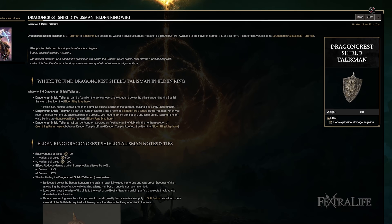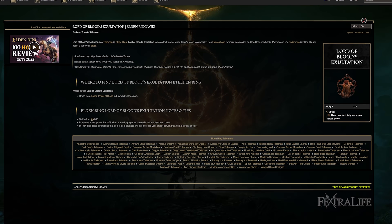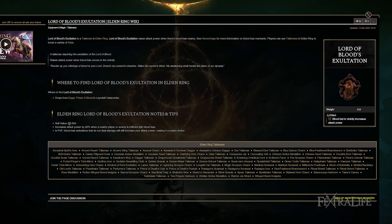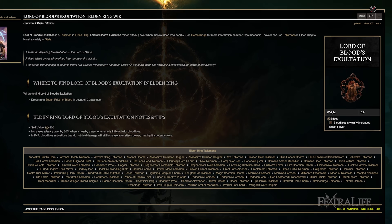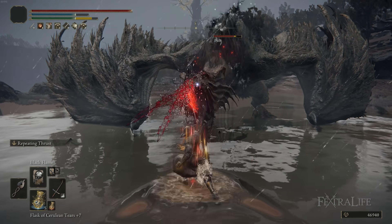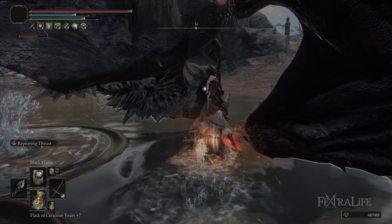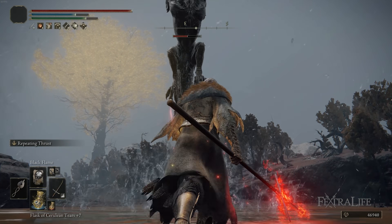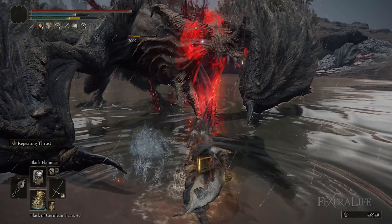There are other talismans you can swap in depending on what you're facing. Lord of Blood's Exultation increases your attack power by 20% when someone near you has suffered blood loss for about 20 seconds — really good for prolonged fights where you know you'll set bleeding early or repeatedly, like a boss fight susceptible to bleed. You could swap it out with the Winged Sword Insignia or the Dragon Crest Talisman.